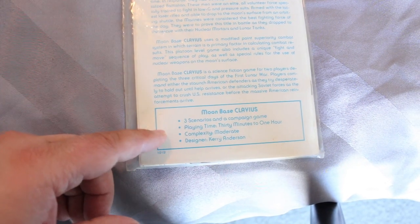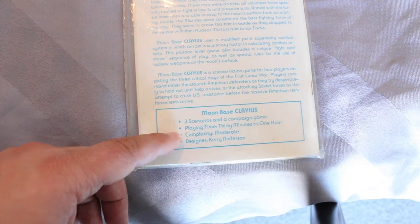It says Moonbase Clavius has three scenarios and a campaign game — that's good. Always nice when a micro game is more than one scenario. Playing time: 30 minutes to an hour. Complexity: moderate. Designer: Kerry Anderson. He's the guy, I believe, who owns Micro Game Design Group now.